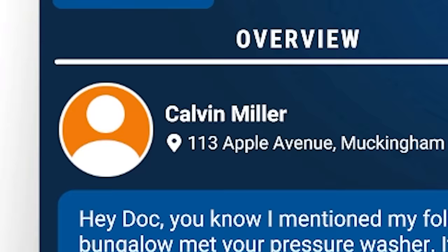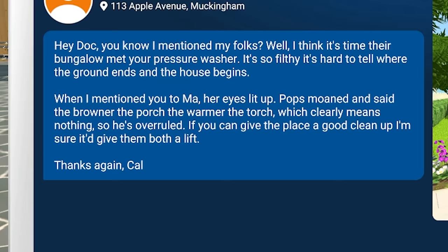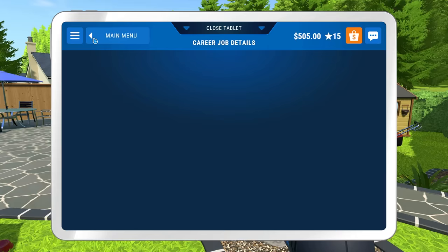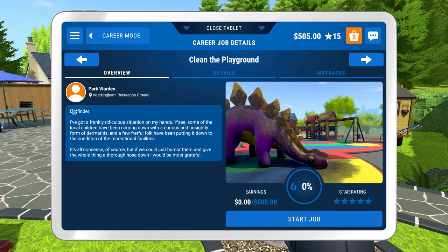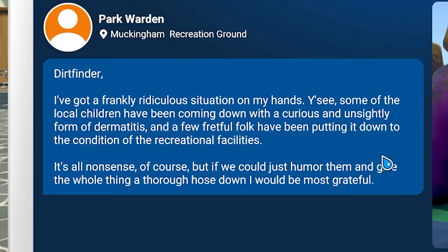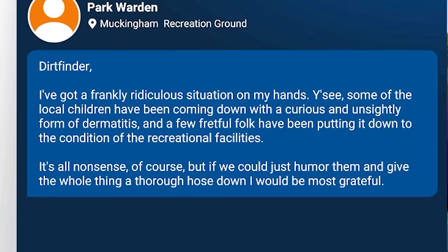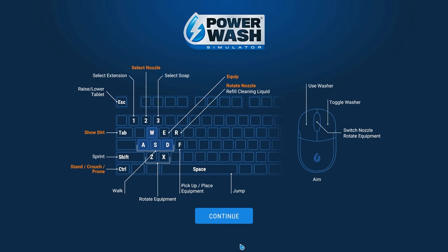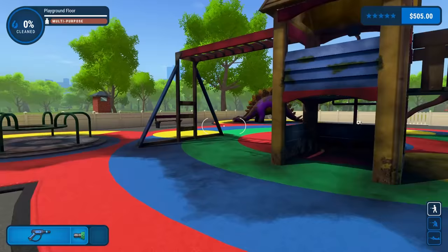Oh my god, look how big that playground is - and the bungalow, Jesus, that's even worse. This is Calvin's as well. This is his folks' house. For god's sake, it's genetic. They have such issues. When I mentioned you to ma, her eyes lit up. Pops moaned and said 'the browner the porch, the warmer the torch' - which clearly means nothing, so he's overruled. And what's the playground then? It's finally someone who is realistic. I've got a frankly ridiculous situation on my hands. He's saying that the children have been coming down with a really curious and unsightly form of dermatitis and a few fretful folk have been putting it down to the condition of the recreational facilities. It's all nonsense of course, but if we could just humor them. Look at this - you don't think this is a reason for concern?